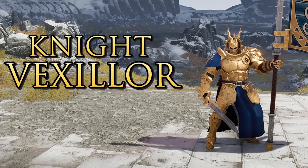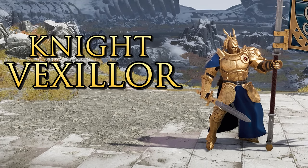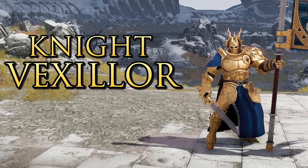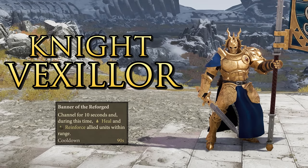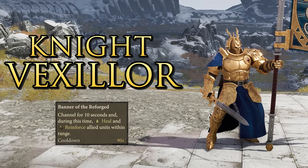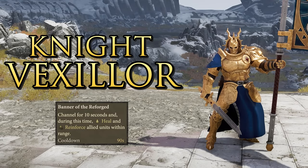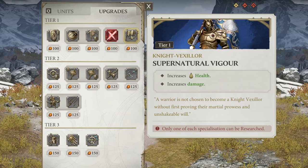Onto the Stormcast Eternals. Your tier 1 hero is the Knight Vexilor, who wants to get stuck into melee with the charge ability, but also doubles as a healer with Banner of the Reforged — channeling healing for 10 seconds and bringing dead combatants back to life with Reinforce. His tier 1 upgrade Valiant Resolve grants a shield to all nearby allies, or you can increase his health and damage to use him as a more independent solo hero.